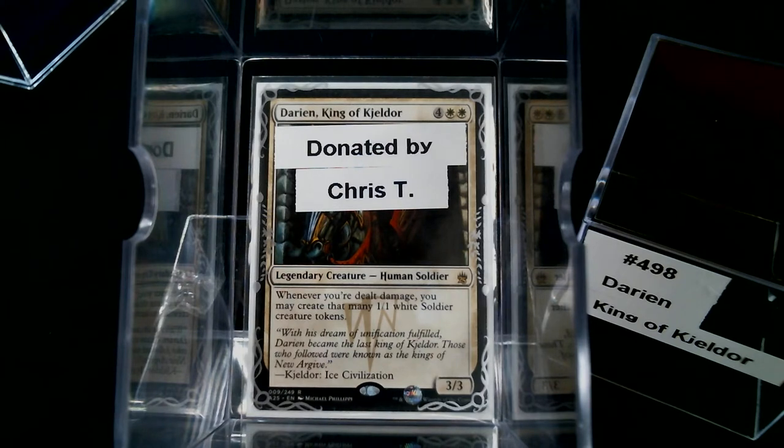Darien's ability: whenever you're dealt damage, you create that many 1/1 white Soldier creature tokens. That is different because most of the time white wants to prevent damage that is dealt to us, but Darien here kind of makes you want to take damage.